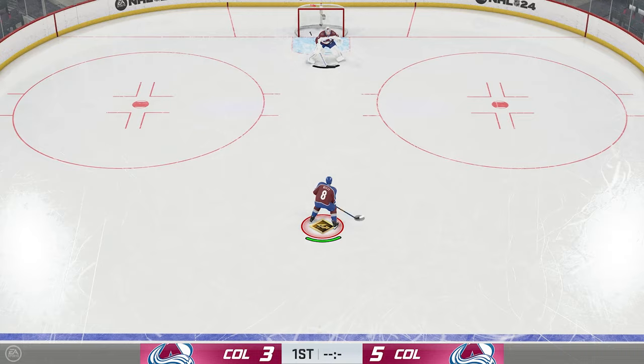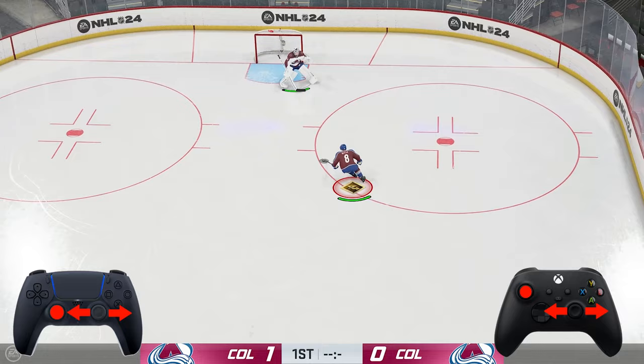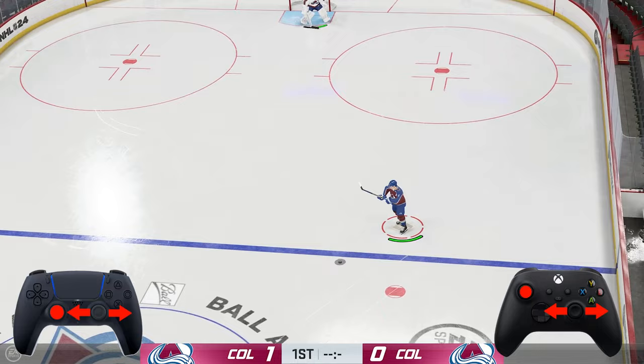Next thing we're going to use is shielding the puck, and shielding the puck is going to come down to, again, stick handling with the right stick, but this time you're going to be pushing down on the left stick — like sprinting in most first-person shooter games like Call of Duty. So you're going to be using both joysticks to move your guy around the ice and shield the puck.